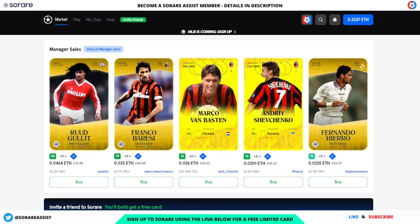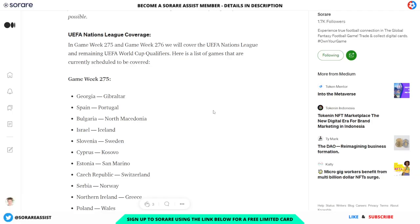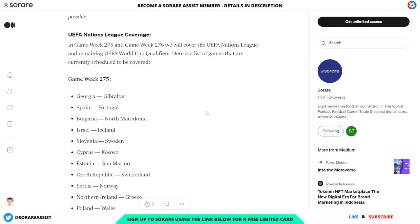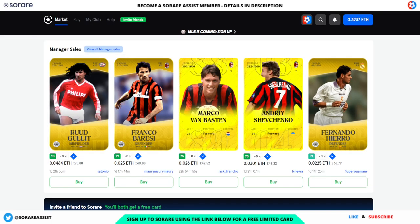Today I'm going to be highlighting some budget international players who are regulars for their country, score well, and have some tasty games coming up. I'll only be highlighting budget options as you don't want to be spending too much of your Sorare funds on players with the sole purpose of international games. This is because internationals are few and far between and the prize pools are usually fairly small. The Nations League is going to be taking place on game week 275 and game week 276, so that is something to bear in mind. This is part one and I'll be highlighting goalkeepers and defenders; part two will follow shortly.